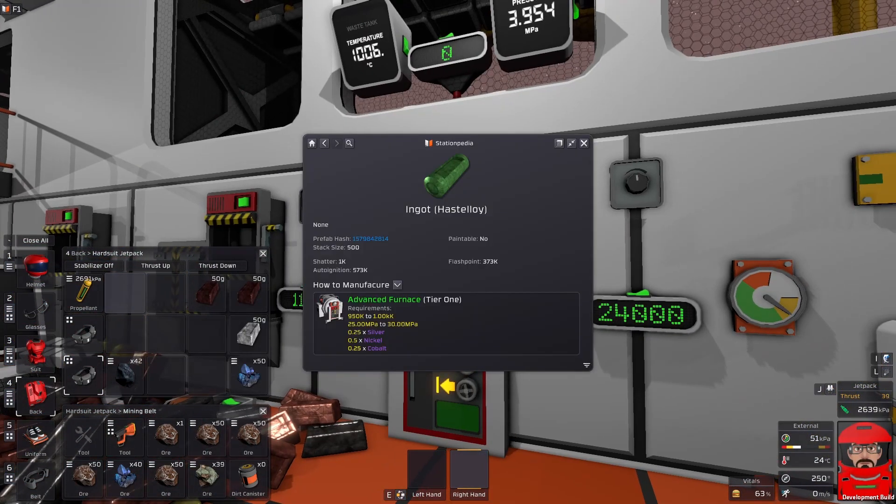Next up we have Hasteloy. This one has a very tight temperature range — 950 to 1,000K, so a 50 degree temperature range. And we have a 5 megapascal pressure range for it. So we might set our pressure to about the middle, set our temperature to 975, and set our pressure target to 1,000 for our pressure dial. We're going to have to play with the cool down on this one, I imagine.